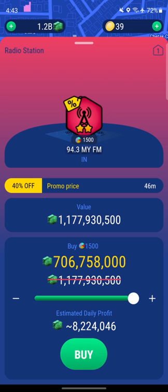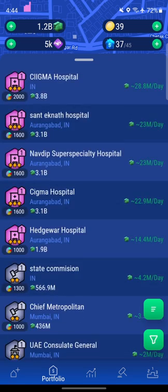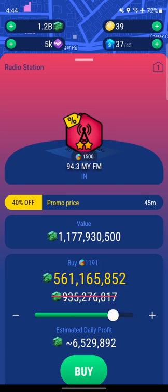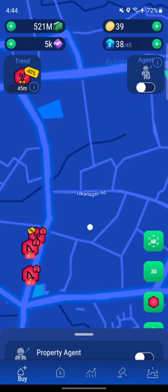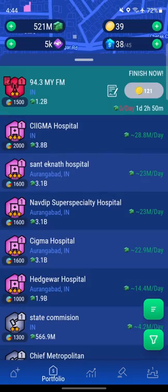There's an issue we just created for ourselves. With the 40% discount, we only need $706 million to buy the 1.2 billion radio station — but we sold two properties and now have excess cash of around $600 million. We only needed to sell one property, not two. We now have $521 million left over — that's a mistake, but we can't undo it.